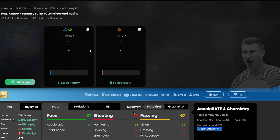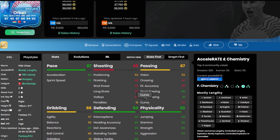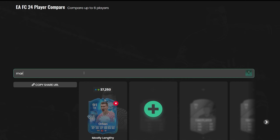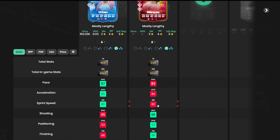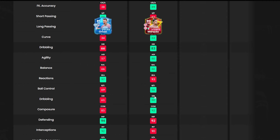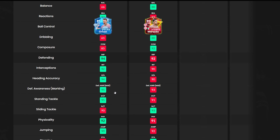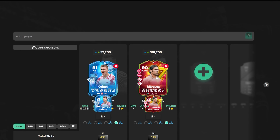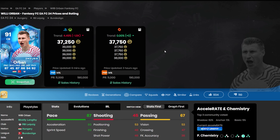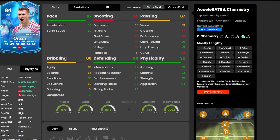Moving to defense, we've got Orban — one of the best center backs in the game right now. People are doing the Marquez card, but that Rafa Marquez card is an absolute fraud. Don't do it — you're honestly being conned. He's got 82 sprint speed, which is laughable, and he hasn't got any good playstyles worth mentioning. Most of the time when he's defending, he isn't even better than some existing cards. He looks good on paper but he's really not.